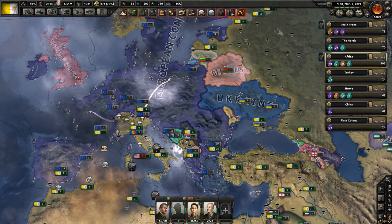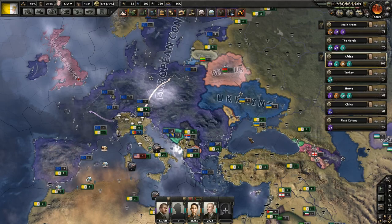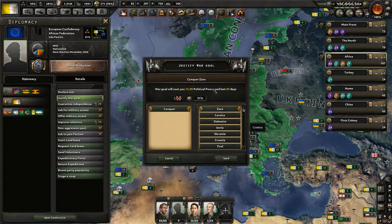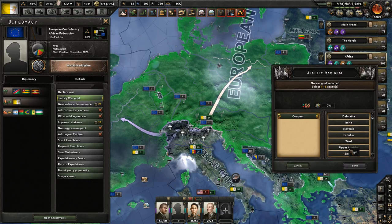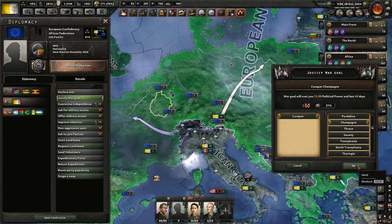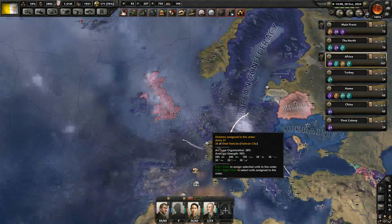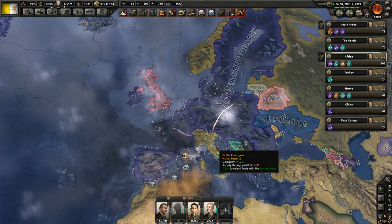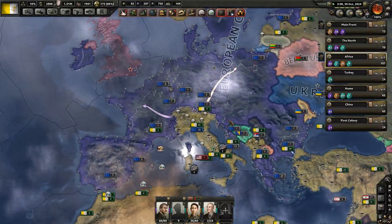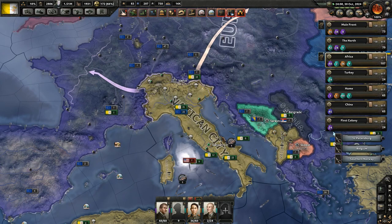Hey guys, how's it going? Welcome to another episode of Hearthstone 4 Modern Day Vatican City. So I asked you all if you want to see me fast forward it, and I decided not to do that. Because I think the main problem is not actually that the game is so slow — it would be the amount of pausing I'd be forced to do to set everything up. We're losing half the game if I just speed forward to the moment where I declare war.